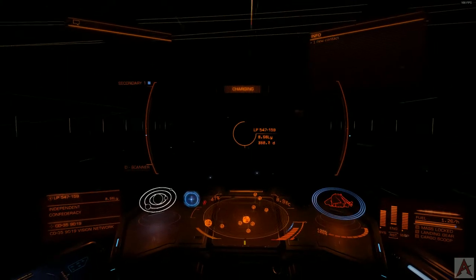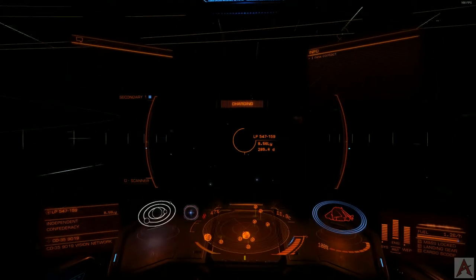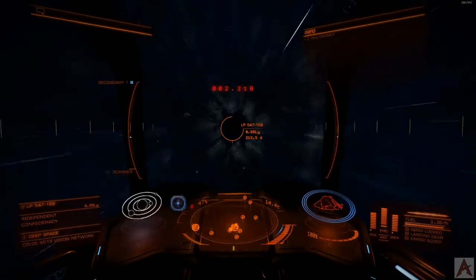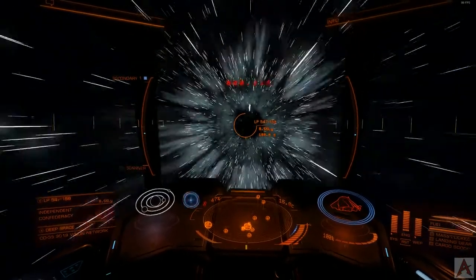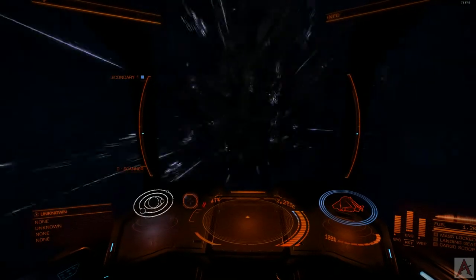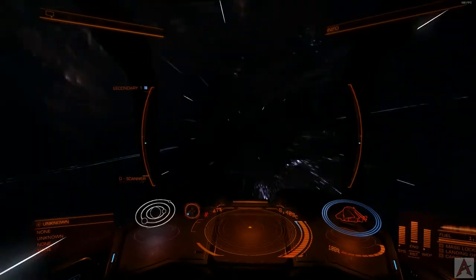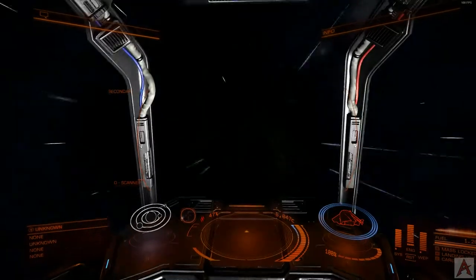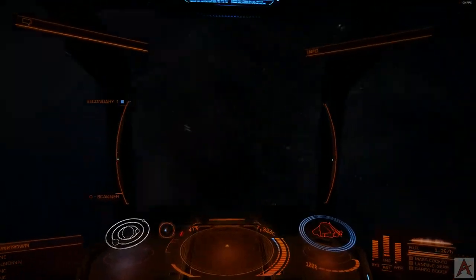This ship, each trip, generally nets me around a quarter of a million credits, sometimes as high as 300,000. It can vary a little here or there, as most things do. I can make about two of these trips an hour if I'm really hoofing it — if I don't fall asleep in this infinite wave of jumps playing space trucker throughout the cosmos.